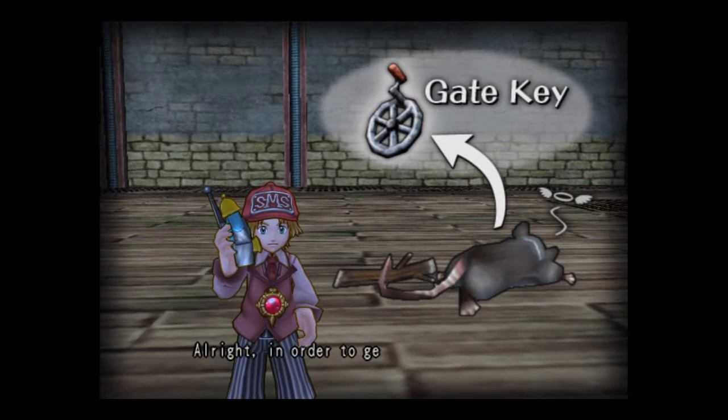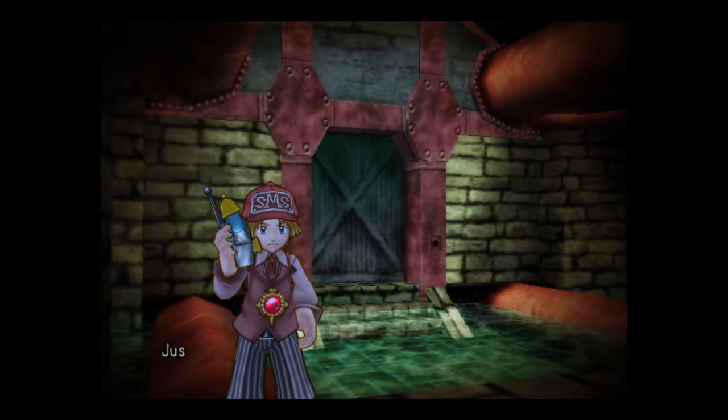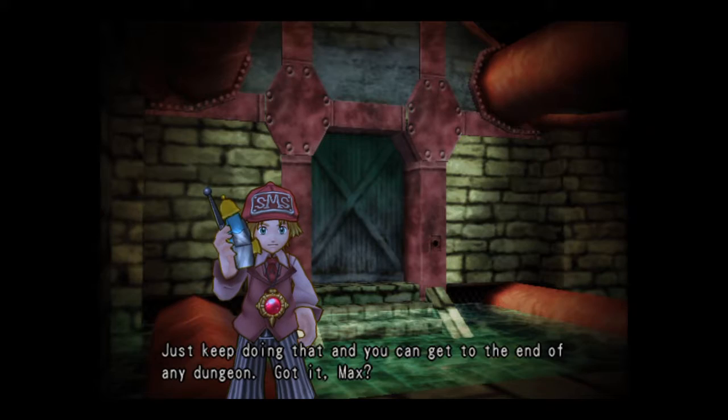In order to get to the next floor, you need the gate key. I think the one in the channel is called the key handle. If you use the gate key on the exit for that floor, you can get to the next floor. Just keep doing that and you can get to the end of any dungeon.